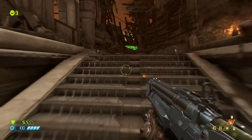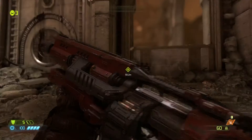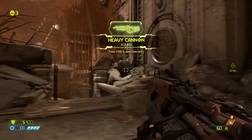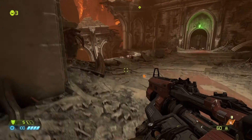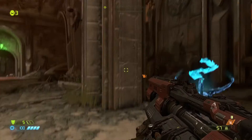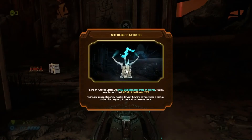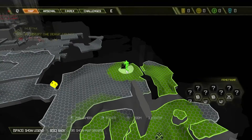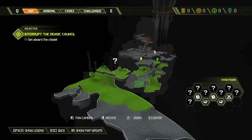We grab our second weapon — the heavy cannon! Not the same as the assault rifle from the previous game, as it does have some differences. It shoots a little bit slower, but it's not too much of a big deal. And we got a map — an auto-map, to be exact. It reveals all undiscovered areas on the map and can also reveal valuable items in the world, such as secrets.